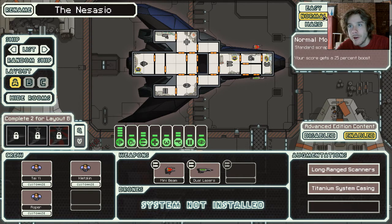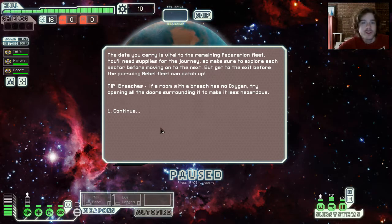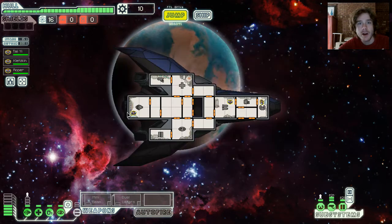I think I'm gonna take you through, on normal, the first sector with the stealth ship. So you are part of a Federation fleet, there's a rebellion, and you have some vital data that the Federation officers need. You gotta get it there. And the Rebels are hot on your tail, as you can see.